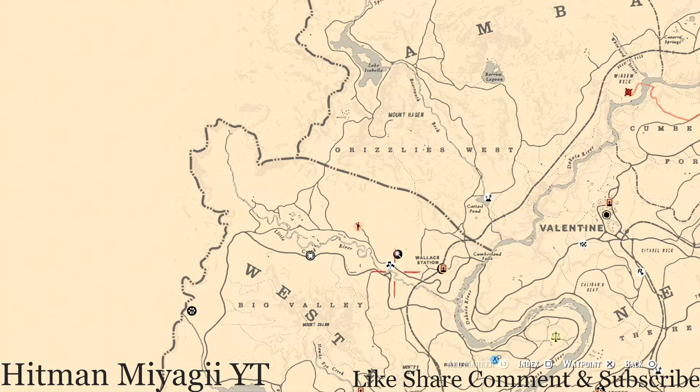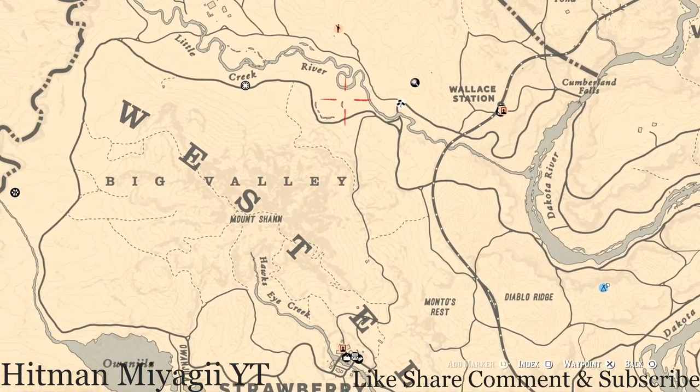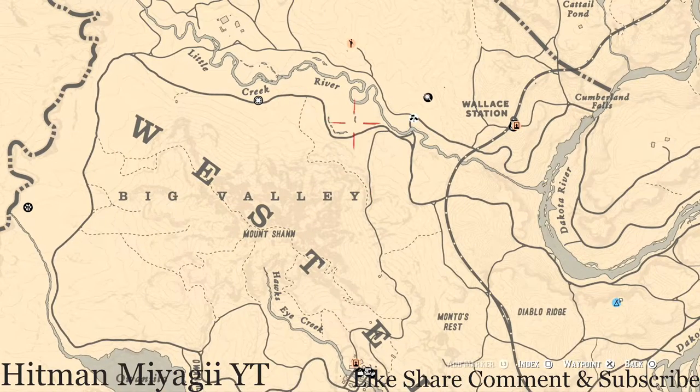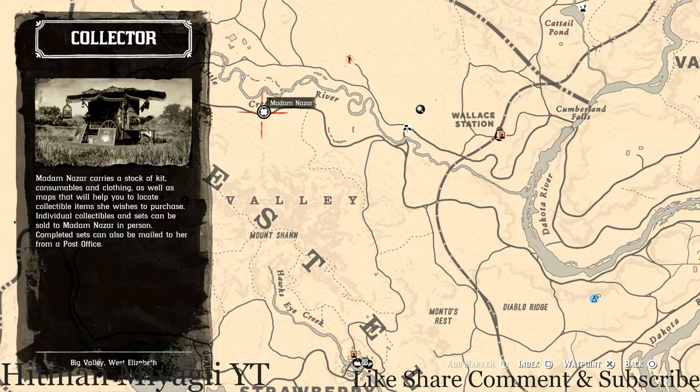If you don't feel like doing all that, just simply fast travel to Strawberry and take the route up to her location. She's right here and she will be here until 1 a.m. — that's Eastern Standard Time, New York time zone, East Coast time zone for those who don't know.